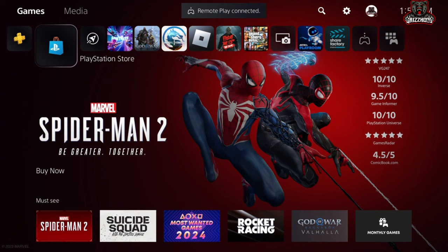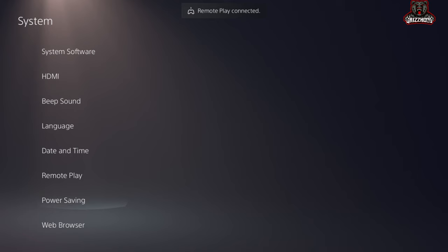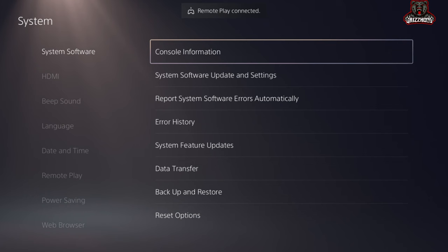The first step that you guys want to do is scroll over to the Settings and simply select X on it. Now once you guys are here, you simply want to go ahead and scroll down to Settings, select X on it, and scroll all the way down until you guys see the one that says System Software.